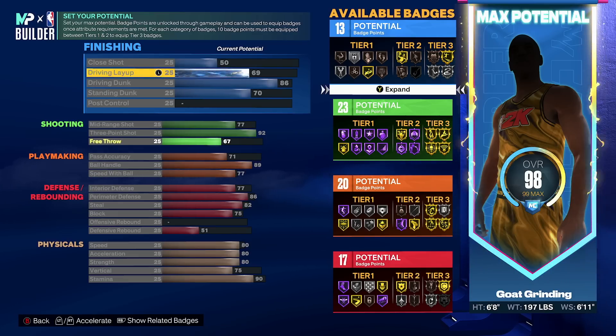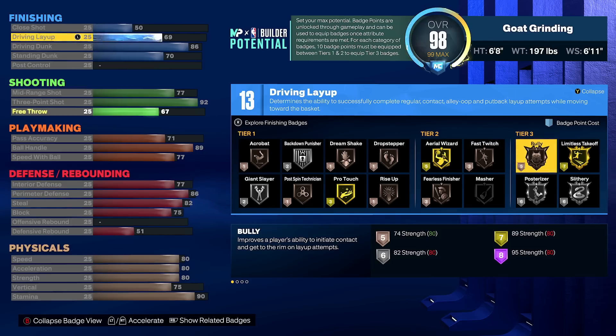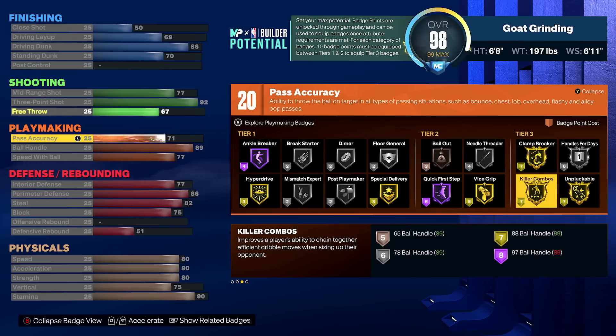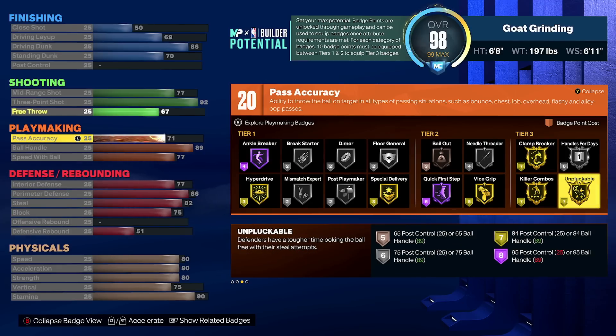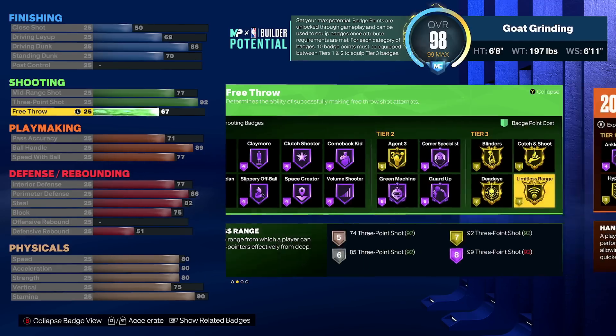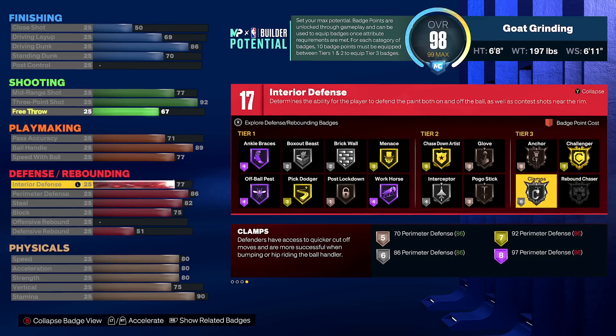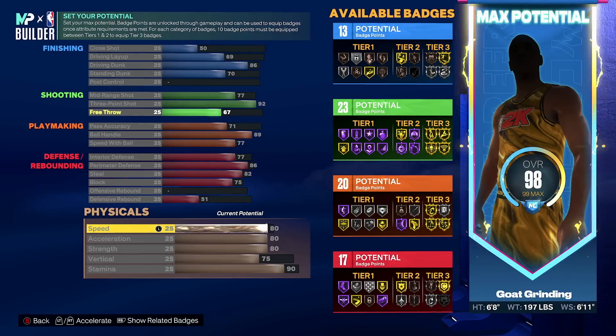So the real badge count on this build is 17 finishing, 23 shooting, 20 playmaking, and 17 defense and rebounding — 80 total badges. Of those 80, you're going to have two tier 3s in finishing: limitless takeoff and posterizer. Two tier 3s in shooting: gold limitless range and gold deadeye. Two tier 3s in playmaking: gold unpluckable as your core badge, then handles for days on silver. And in defense, gold challenger as your core, then clamps on silver — two tier 3 defensive badges as well.